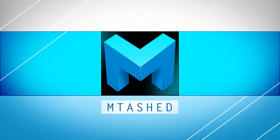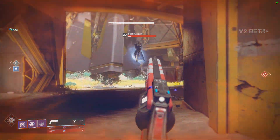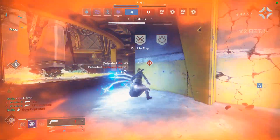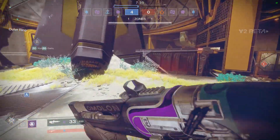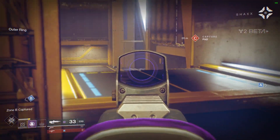Hey everyone, Mtashed here, and I've been trying to figure out why Better Devils feels better than all the other hand cannons in the beta. Granted, there's only two other hand cannons, but of the three hand cannons, Better Devils is a dominant force. I've been looking at the range stats, the stability, I've taken them out in paint to look where the advantage is coming from, and it isn't in the stats of the gun, it's in the perks.